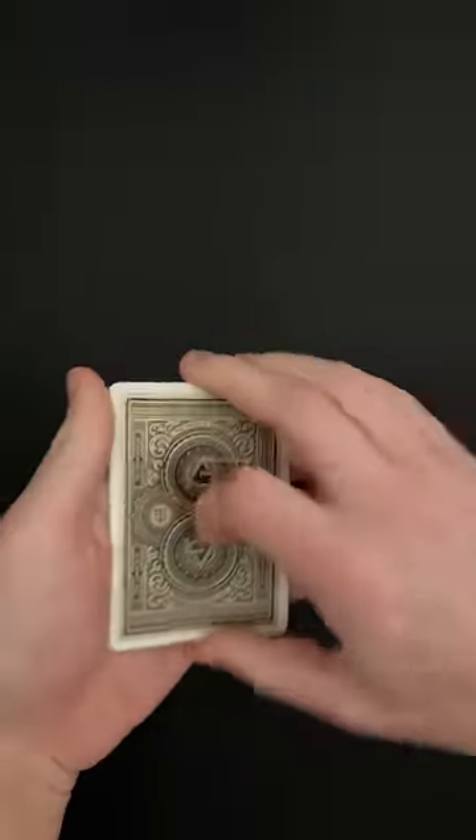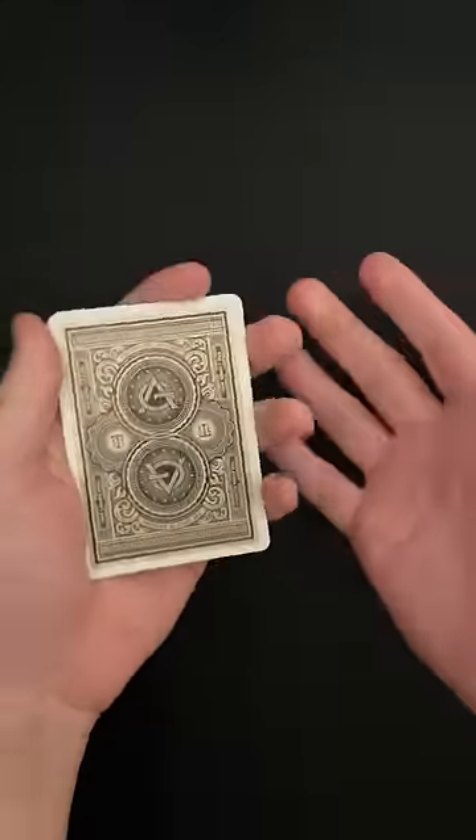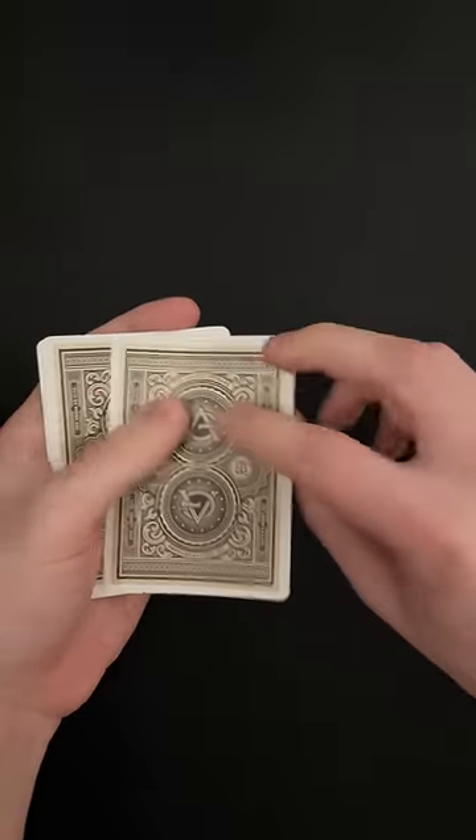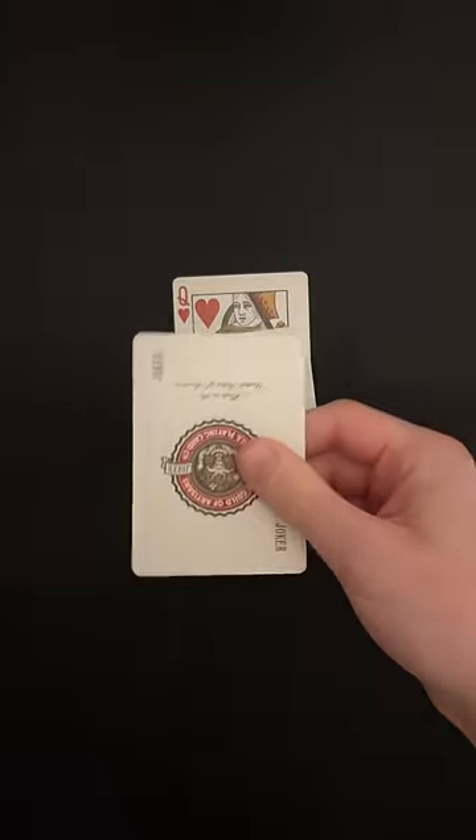Now you're probably like, you're cheating — you're using three of the same card. Yep, I'm using three Queens. So let me break this down for you: we are using a Queen, we are using an Ace, but we also have a Joker.